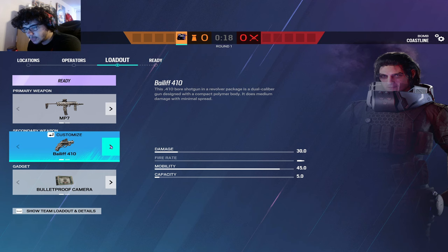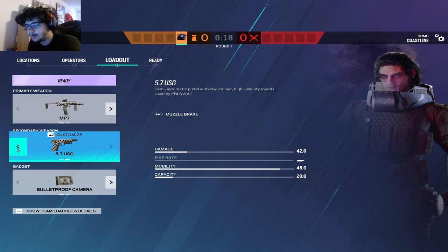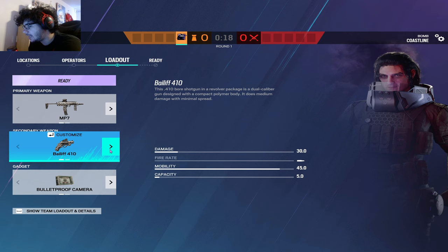For the pistol, again it's really easy. You're always going to want to go with the shotgun option over a pistol option for any operator. He's got the Bailiff 410 — not the best for making holes, but you can make a couple and it is still more versatile than the 5.7. I wouldn't use the laser pointer on this, just stick it normally.